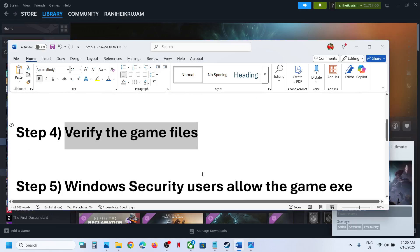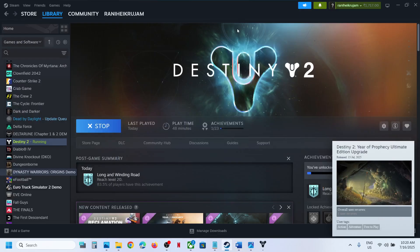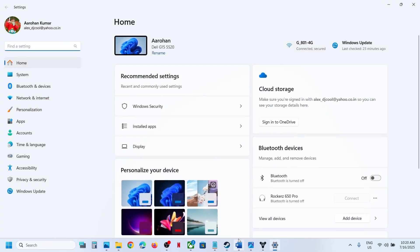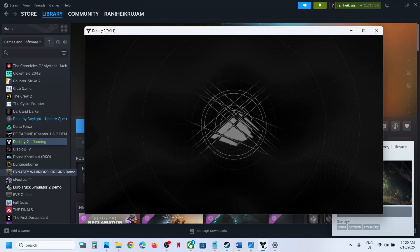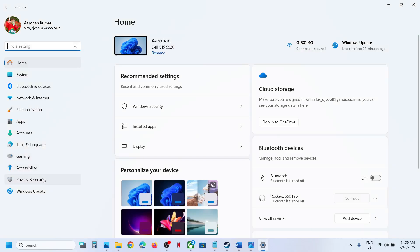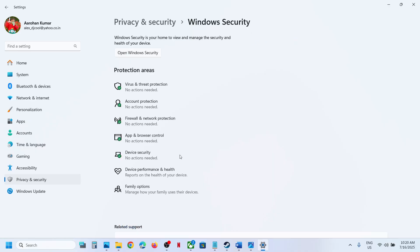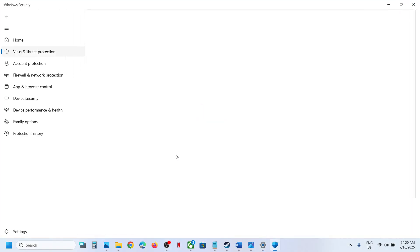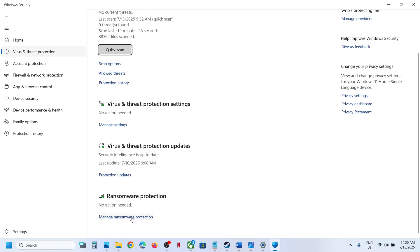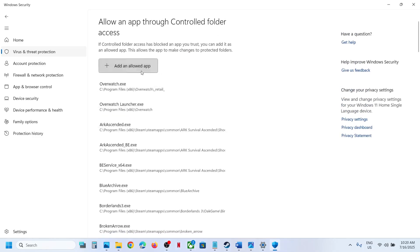If it's still not working, the next step is to allow the game exe file in your antivirus or Windows Security. If you are using Windows Security, open Windows Settings, go to Privacy and Security, and then click on Windows Security. Click on Virus and Threat Protection, scroll down to the bottom, and click on Manage Ransomware Protection. Click on Allow an App Through Controlled Folder Access, click Yes to allow, then click Add an Allowed App and click Browse Apps.